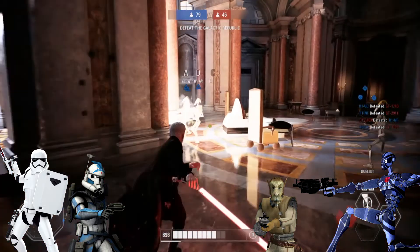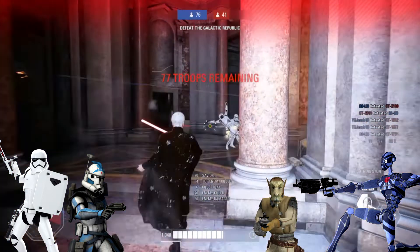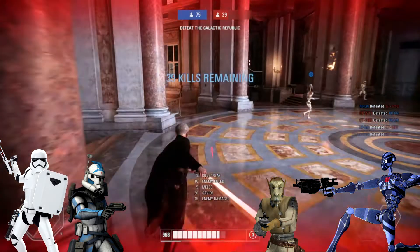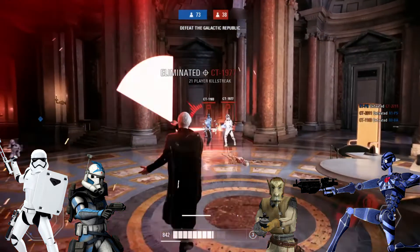For additional battle awareness, the ARC can activate his helmet scanner, which lowers his rangefinder. This emits continuous scan pulses to reveal enemies even through walls. The time between pulses is longer than how long enemies are revealed by each pulse, so you'll need to rely on general battle awareness not to lose track of your foes.